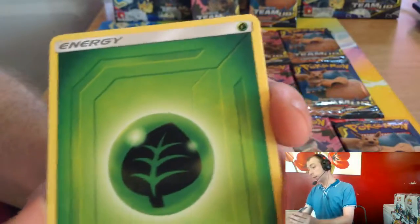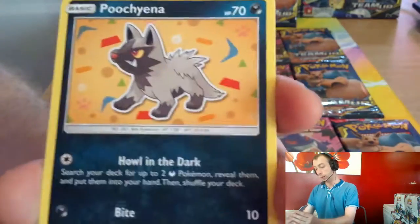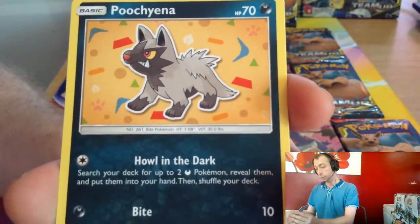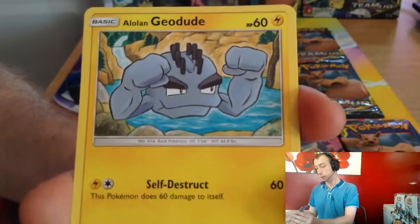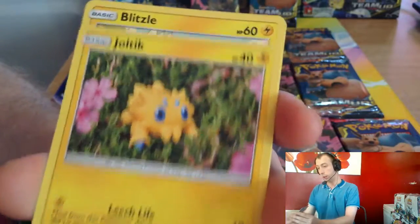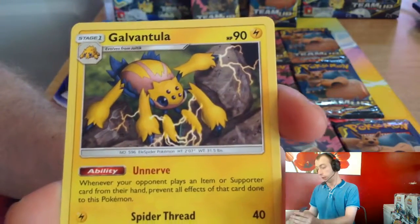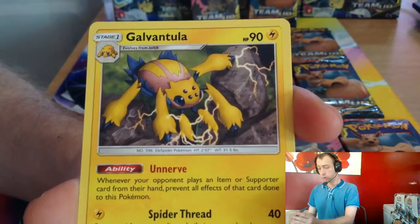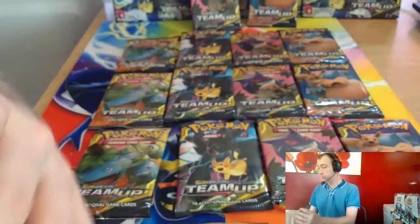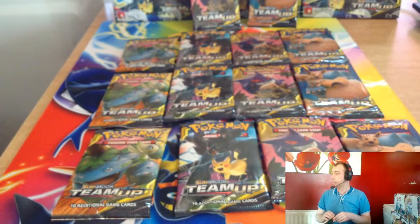We kick it off with Grass Energy, Water Memory, Gold Poké Ball, Dragonair, Poochyena, Lairon, Paris, Joltik, Blitzle, Nidoran reverse, and Gold Vaporeon — never heard of that one, you don't really see many of that one.